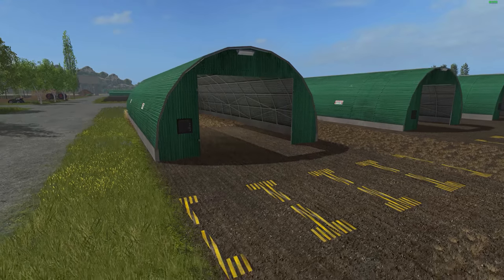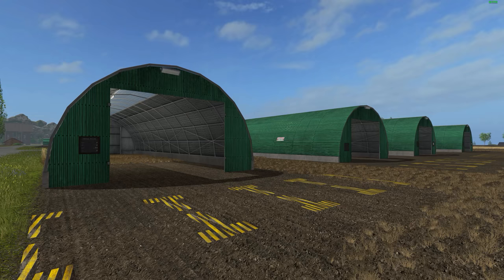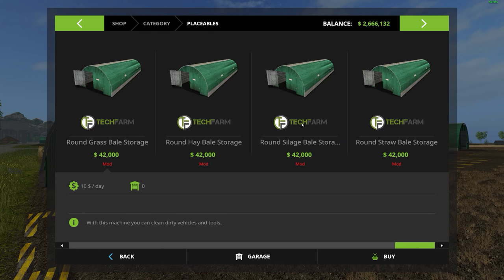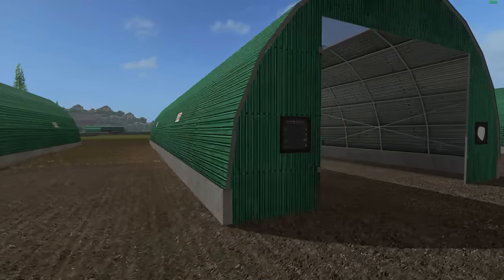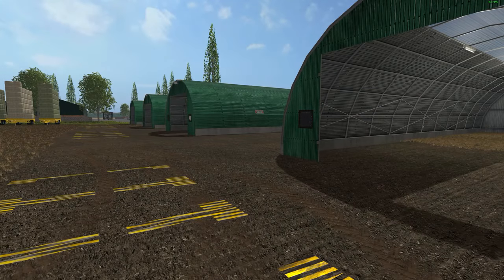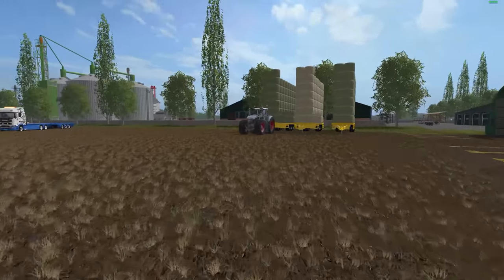I actually reviewed some of these the other day — they're really cool little storage units, except they were kind of connected together. Now these are individual, and you're going to have to space them apart unless you have the place-anywhere mod. Let me take you over to the shop. This is located over in placeables. They're all individual here. There are the ones I reviewed the other day — three connected square ones. Here you have grass bales, hay bales, straw bales, and silage bales at the end. The only one I didn't lay out is the cotton one, since there's no cotton on this map. By the way, this is being reviewed on the Hobbs Fire map — I forgot to mention that at the beginning.